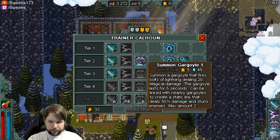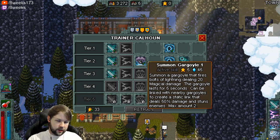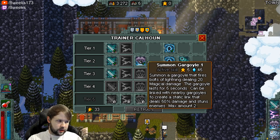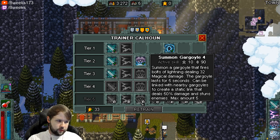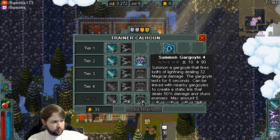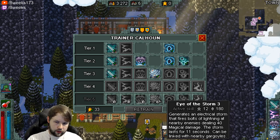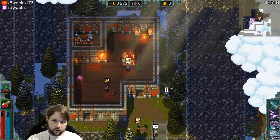You also have the Gargoyles — the max amount is two. You can summon a Gargoyle that fires Bolts of Lightning dealing damage; the Gargoyle lasts five seconds. They can be linked to nearby Gargoyles to create a static link that deals 50% damage and stuns enemies. The stun is important because we're going to use it to crowd control while kiting away. Eventually you get up to five Gargoyles, and if you do them in a star shape, all the links pass through the center point — if you can get the enemy in that center point, it does massive damage. It also links with the Eye of the Storm.